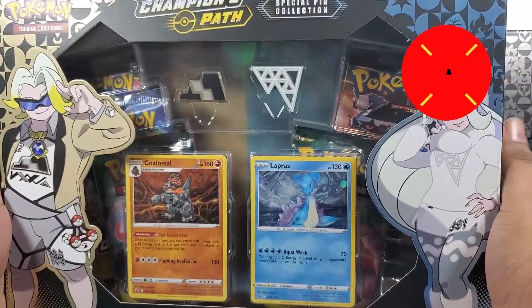This is all it comes with, and of course here's the best part — the Champion's Path packs we're gonna open. We are looking for the Shiny Charizard. Hopefully we do get to pull it. We already pulled the Rainbow Rare Charizard — if you haven't seen that video, check it out. We're gonna start with the Lucky Alcremie pack.